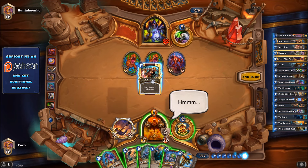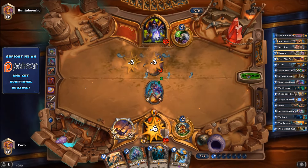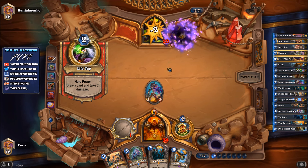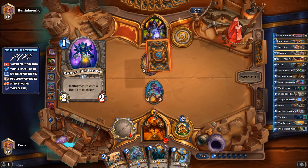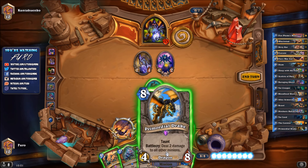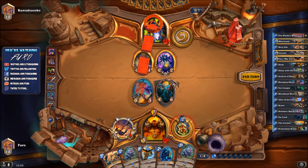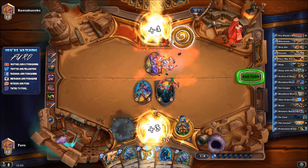We execute the board clear combo - the board is cleared. We're taking 6 damage from the Abyssal Enforcer. Now hopefully we can finally play some taunts; we've played zero taunts so far. He life-taps again, down to 20 health. We expect Lord Jaraxxus coming later. Eater of Secrets won't work on the quest anyway. We play the Curator and get the Direhorn Hatchling, then kill the 2-2.